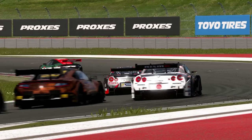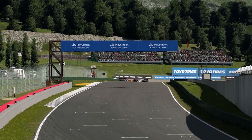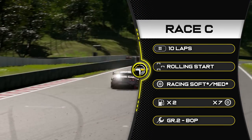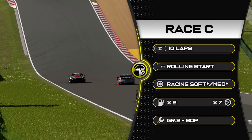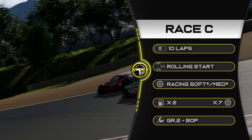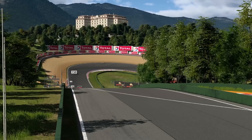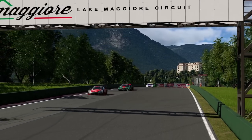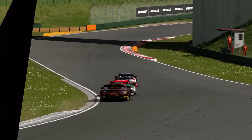Let's jump to Race C. We're in Group 2 at Lago Maggiore full course in reverse — one of my favourite tracks. We're doing 10 laps, rolling start, using soft and medium tyre compounds, times-2 fuel, times-7 tyre wear, BoP on, and brake balance adjustable. With tyre wear that high it's going to be a mid-race pit strategy, unless you want to risk pitting a lap earlier — but you'll potentially have no tyres at the end.